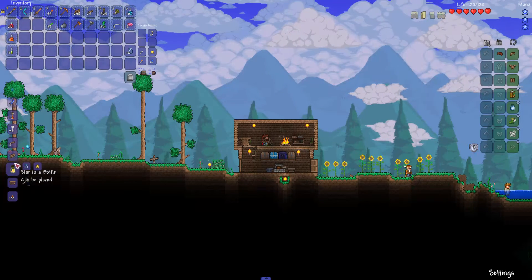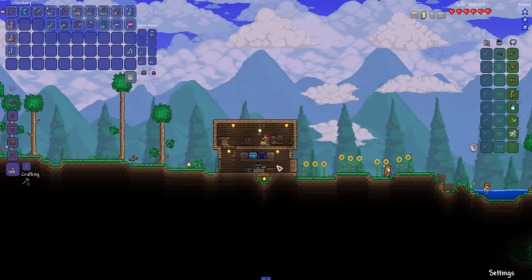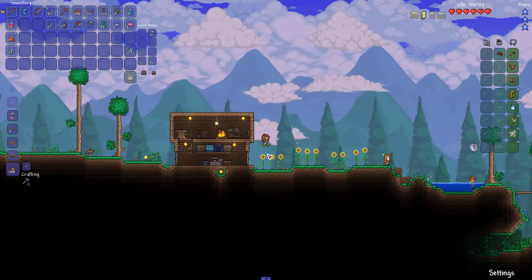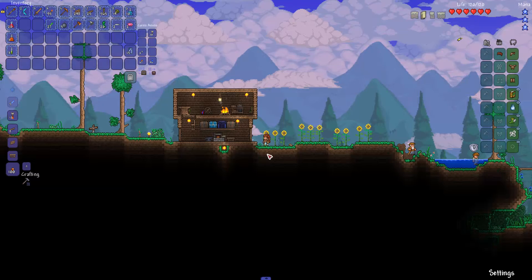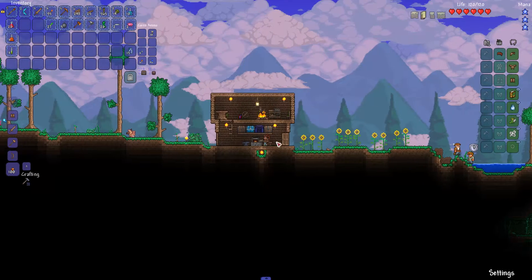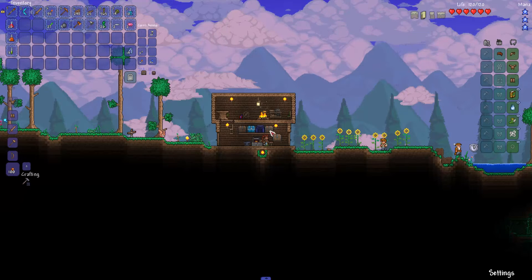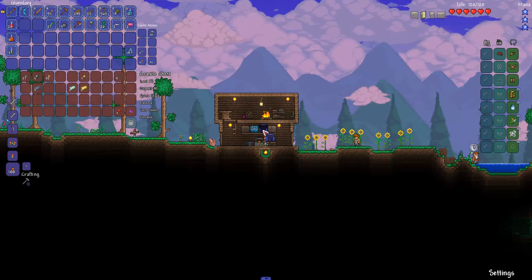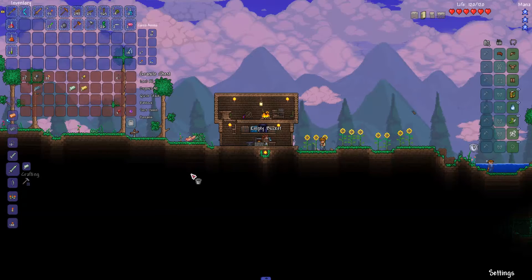We are going to make a star in a bottle so that here at the house, at least, we can restore our magic quickly. I am getting the timing completely wrong on this — either that or I am just not doing it right at all. Let's do it like this then. We had three. Let's make a bucket — buckets are always useful.